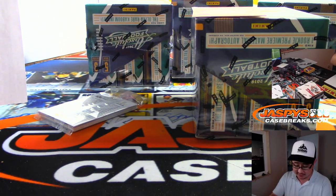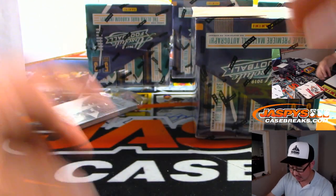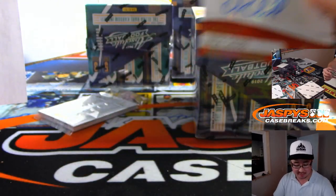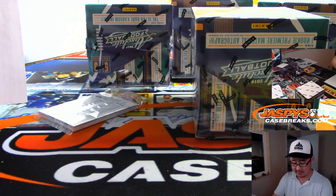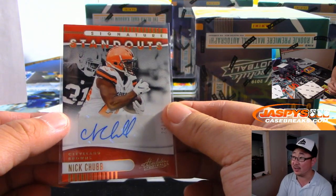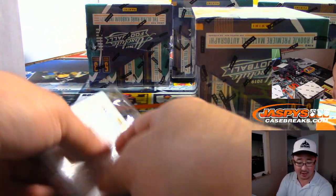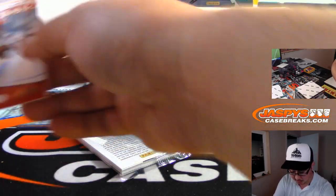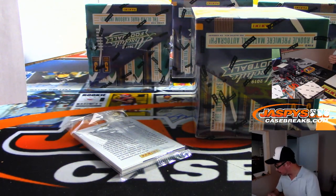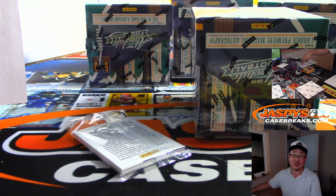Everyone done their fantasy drafts? Anything interesting on your fantasy teams? There's Nick Chubb, Signature Standouts, 24 out of 25. I think that Browns offense could be really interesting this year. Cleveland Browns are a number block team — 24 out of 25, Browns 4, Jeff Mason with that one. Last spot mojo!